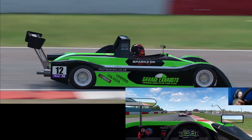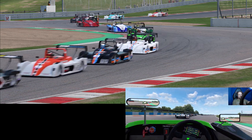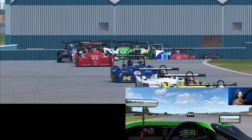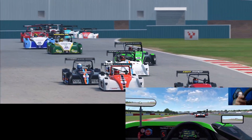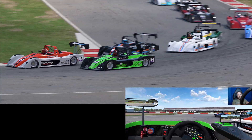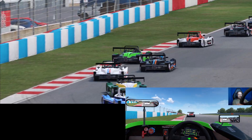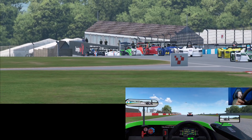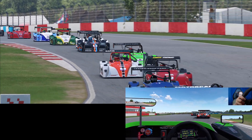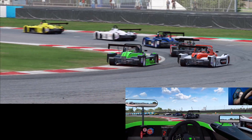Getting through the chicane nice and cleanly, trying not to cut the track. We've got strict track limits settings so you have to be careful. Getting a bit close to the white car on the outside but gaining positions around the outside. A slight touch from the black car behind us, but nothing more than a bit of paint — I don't think we picked up any damage.